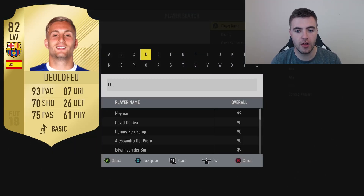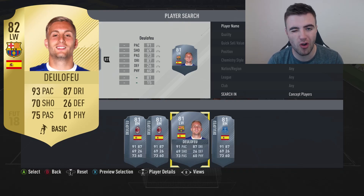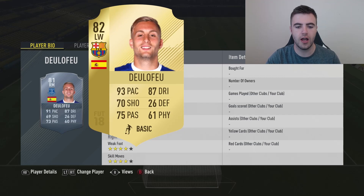Next up we have De La Fea, which was a bit of a shock — I didn't think he'd be getting an upgrade. His position changed for his transfer card at the end of last year, but he started with a right mid card. Now he's going to be an 82-rated left winger with four-star skills, four-star weak foot, 93 pace, 75 shooting, 87 dribbling. He's actually going to be sick — a very cheap option in La Liga with strong links to all the Barcelona players. Like Denis Suarez, he's a cheap option but De La Fea is a really good card and will be cheap quite quickly into FIFA 18.